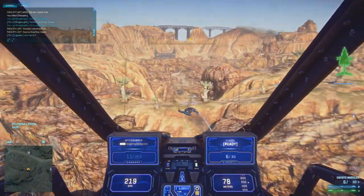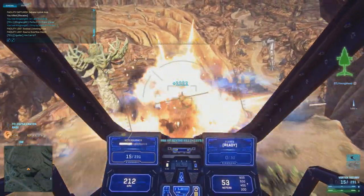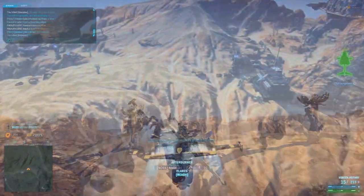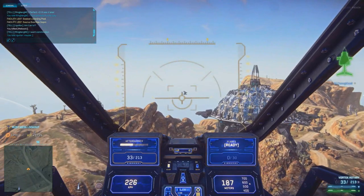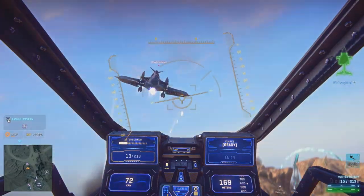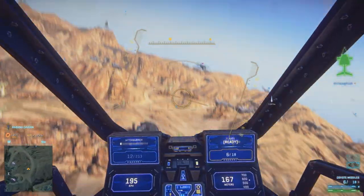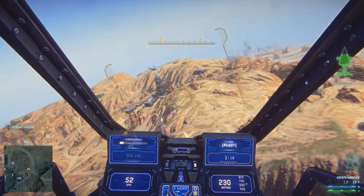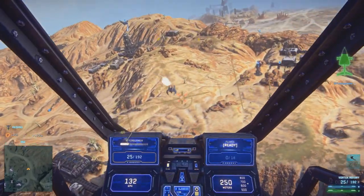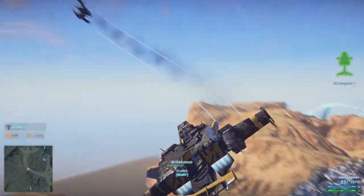Now if you don't know what the Coyote missiles are, they're compact, short-range missiles that lock onto enemy aircraft and inflict light damage. They're actually fired like a dumbfire rocket in a volley of six. You can shoot off as many as you want. Once the missiles get close to your targets, they will actually lock on and follow your target.